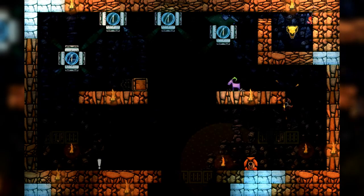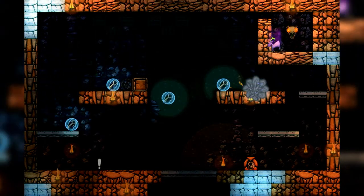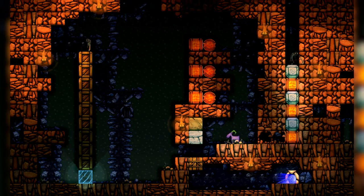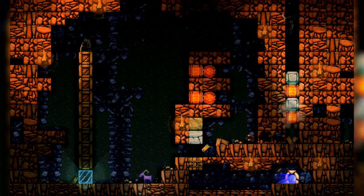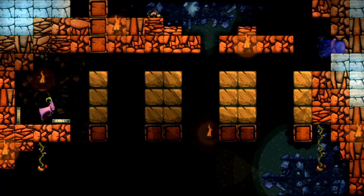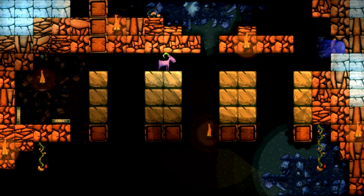So the mechanics of this game are one thing. You're a goat, you go into a room, and there is a world map essentially. You have to get from point A to point B — there's a locked door, or an open door sometimes, and you've got to get to that door. There's a series of traps and puzzles in each room. You only have two moves as a goat: you can dash really fast and jump.